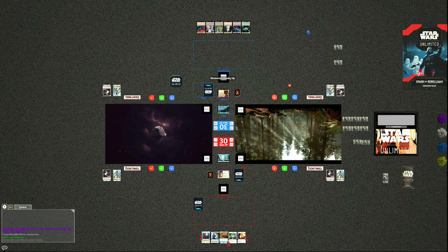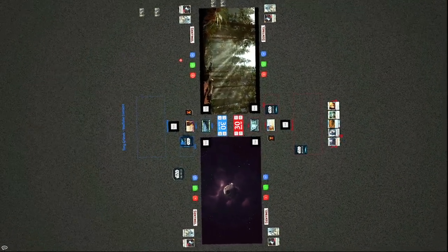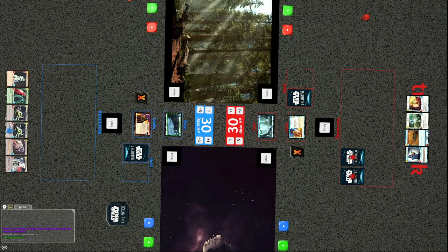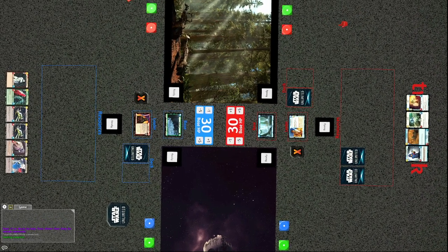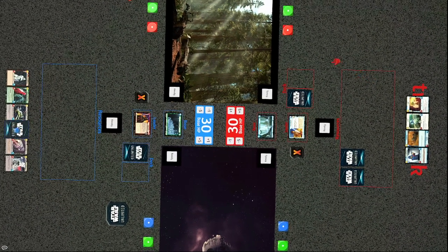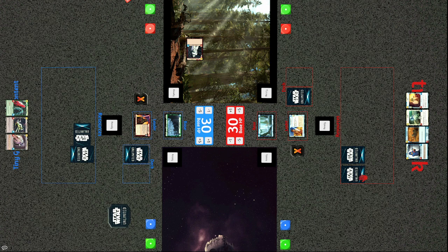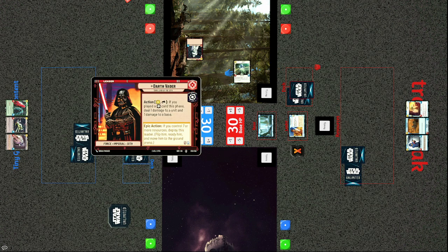Welcome to Tower Number Nine, going live with a game of Star Wars Unlimited. This is an upcoming TCG from Fantasy Flight Games with a Star Wars theme. On the left is Tiny Grimes and on the right is Tracks. In this game, your leader starts as a support piece not on the field, and once you get enough resources you can deploy them onto the battlefield, though they can be knocked back if taken out.